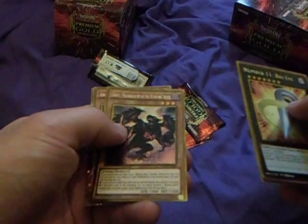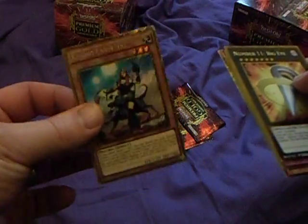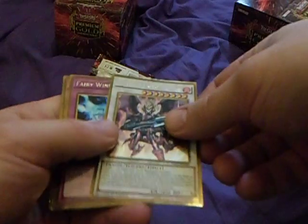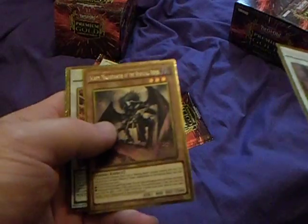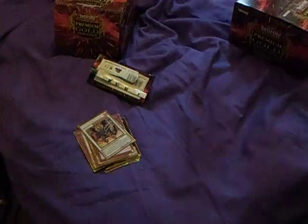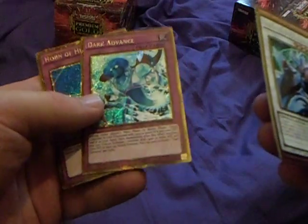First box, first pack: we open up with a Big Eye, Freight Free Skill, Graph, Angmarl the Fiendish Monarch — that's one of the new ones — and Cosmo Farm Girl. That's one of the wanted cards in the set, so brilliant stuff. We've got an Ignister there, so really good again. Fairy Wind, Skarm, Phantasmal Lord, Ultimal Bish Balkan, and a Void Trap Hole — good reprint for that. And we have an Arcane Magician, Maxi, Dark Advance, and Horn of Heaven. Pretty good first pack.